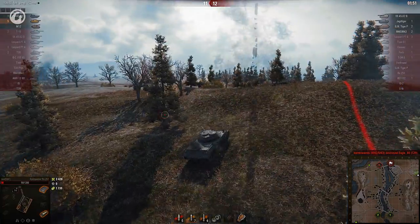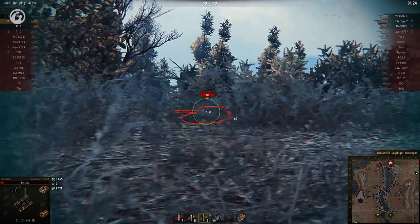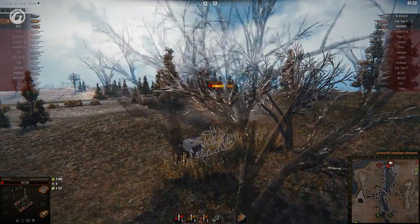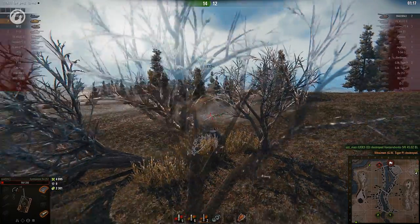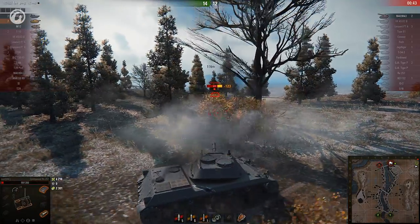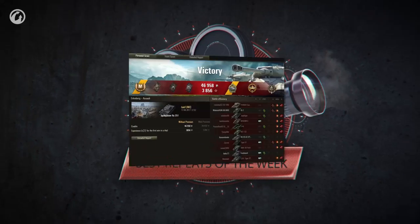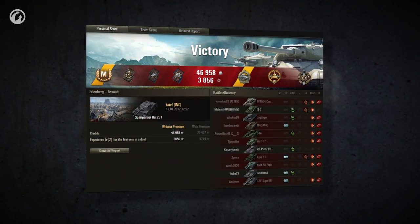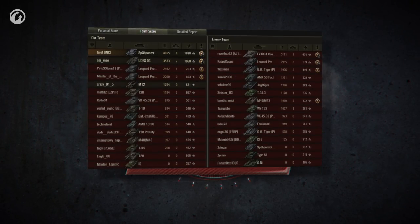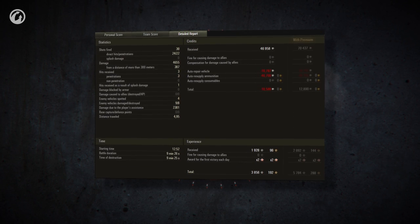TF attempts a couple of blind shots before finishing off a Jagdtiger with a successful one. The SPG seems unaware of its peril, or it could be trying to squeeze off one last shot. Is the second one nearby as well? Yep — and as luck would have it, TF still has a pair of HE shells to send it on its way. What a fine display! TF roamed all over the map doing whatever was needed, with eight kills and the most damage on the team.